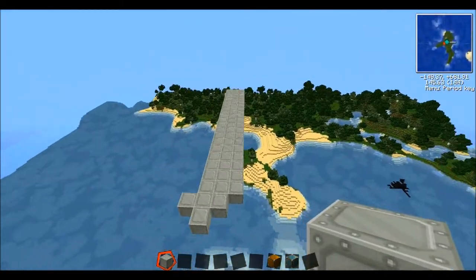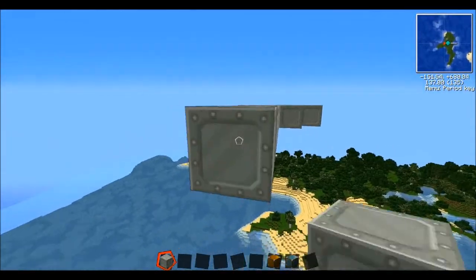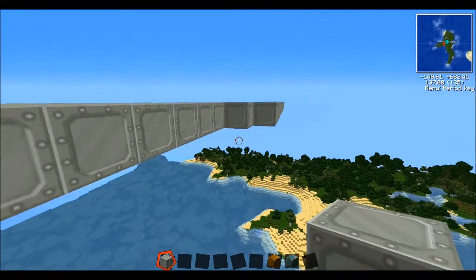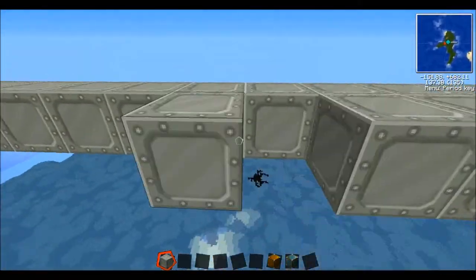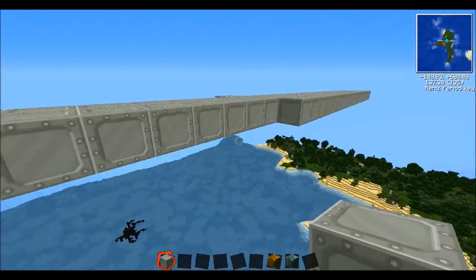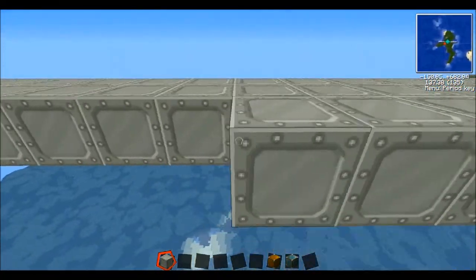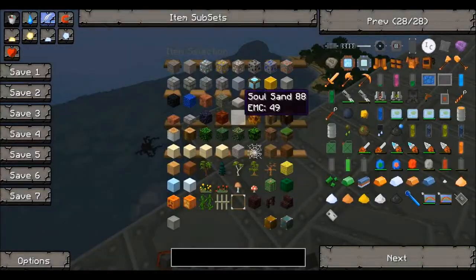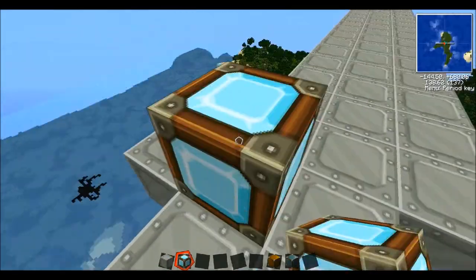Right now I'm just putting in the floors. I'm going to skip ahead in this section where the partial roof and walls have also been completed along with this floor. I'll start putting in the lights. I had to put in the lights very quickly because it was very dark once I put in even 50 blocks long of the roof.